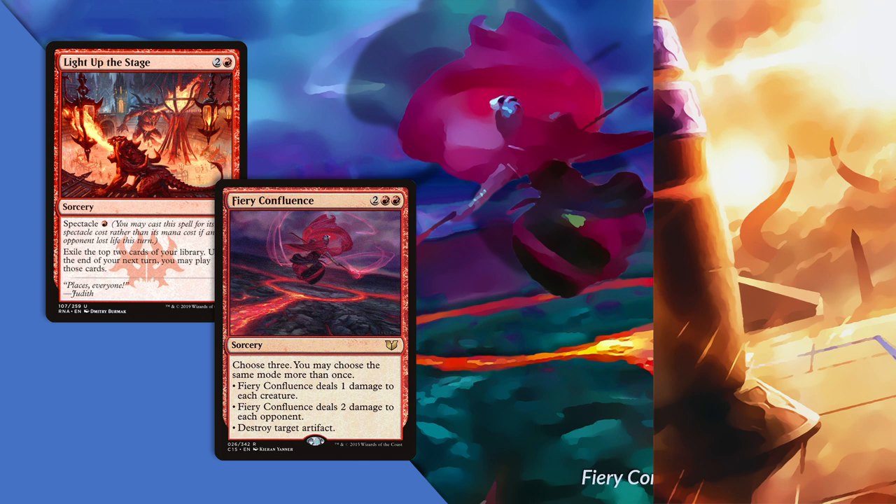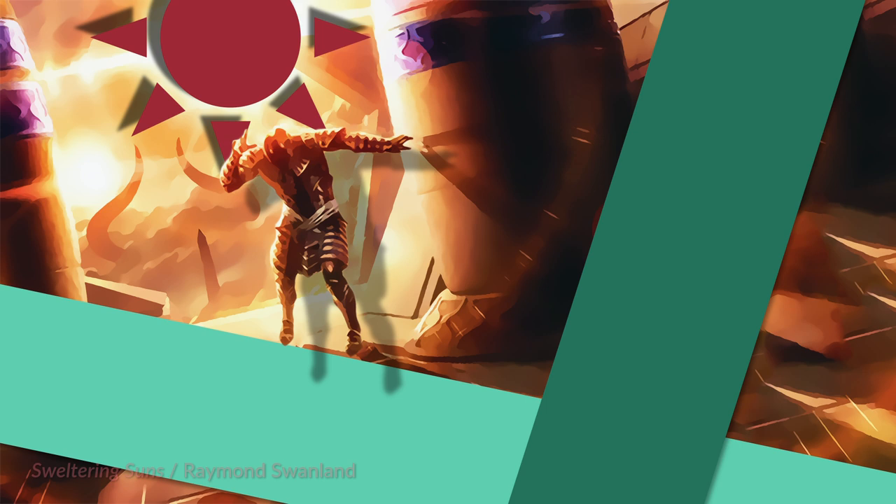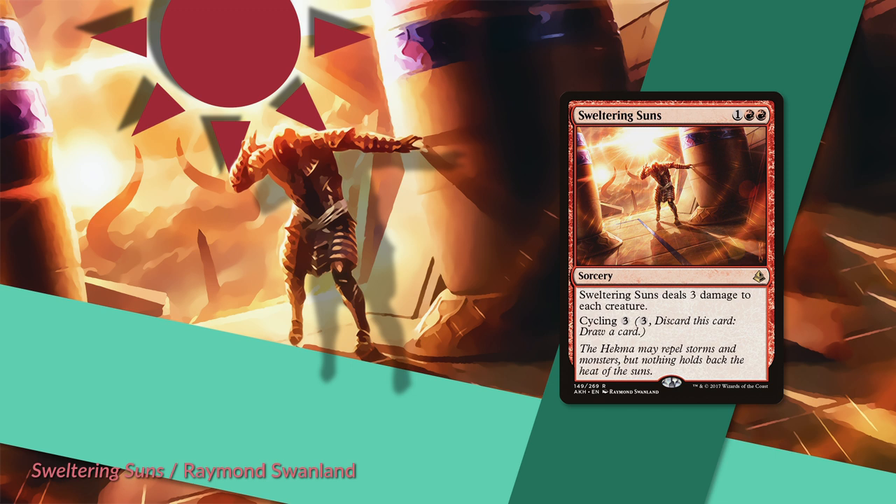The lowlight of red is Sweltering Suns. It's useful on first glance, but when you dig a little beyond the surface, it has just a little too many requirements for what you want it to do. Cycling for three mana is one more mana than you want to be paying, especially so in a cube like this. And the triple-red casting cost is a little too color-specific. So it looks good on first glance, but dig a little below the surface and you'll realize why it gets the lowlight for this cube.